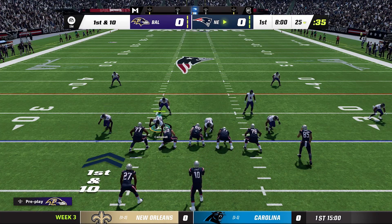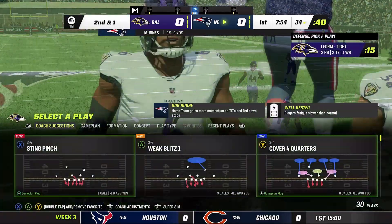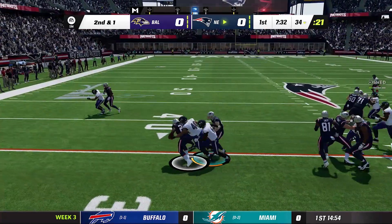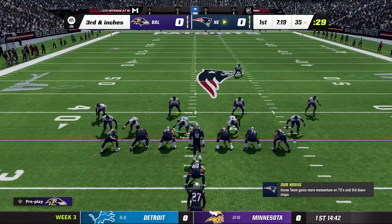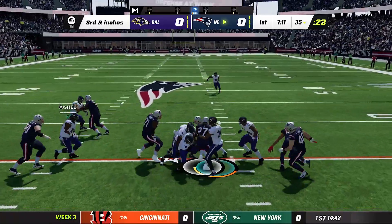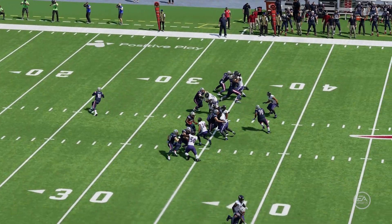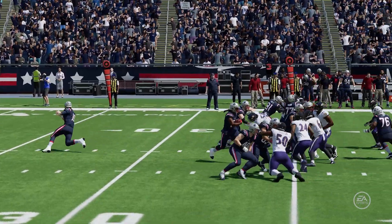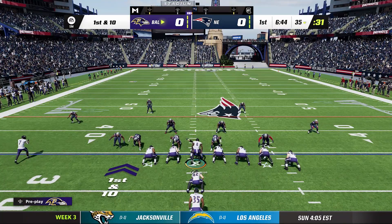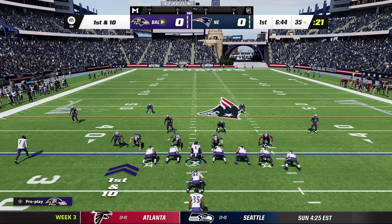Patriots moving the ball early. Mac Jones hands off to Kareem Hunt — nowhere to go. Third and inches, under center, I-formation — Hunt gets stuffed by the defensive line. Fourth down, Ravens stuff the run again. Marcus Peters coming up. Ravens get their first possession on the 35 after the Patriots fail to convert third and inches and are forced to punt.